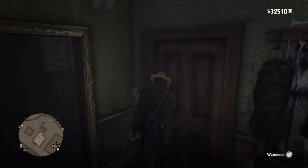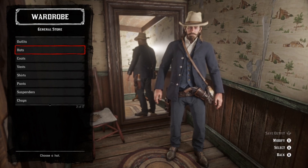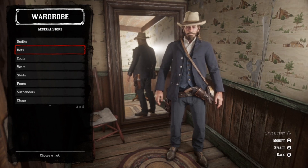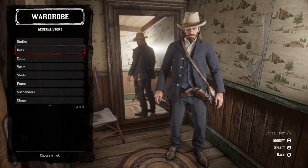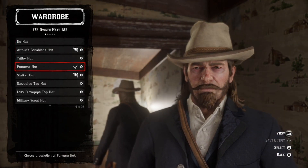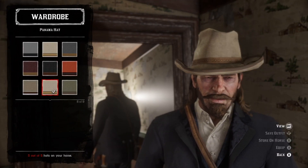Starting off with the hat. My options for hats are kind of annoying, since the specific part of this was requested for Arthur, which means I don't have quite everything bought and unlocked because I don't have access to Armadillo and Tumbleweed yet. That all said, thankfully, I didn't really need it — because the Panama hat? It works. It even comes in the exact colors I needed for it.